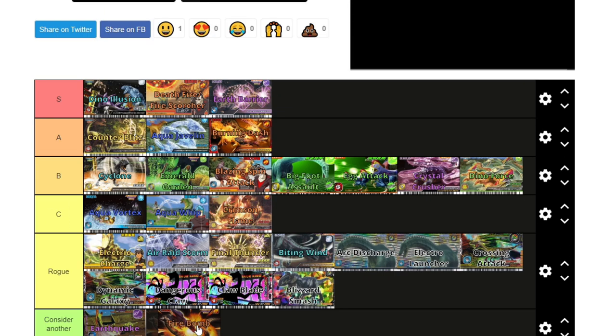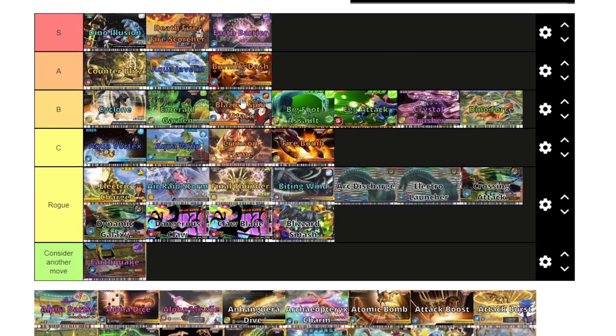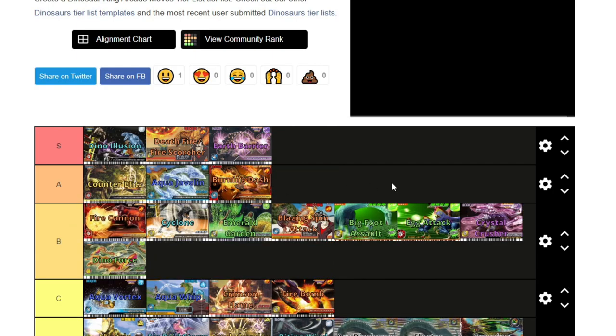Firebomb is interesting: the problem is that it's a scissors move and Death Fire exists. Because I pretty much limit Death Fire in all my tournaments, I'll put it in C tier for coolness. Pretty much 90% of fire dinosaurs are going to use Death Fire over Firebomb regardless of having a scissors crit, because Death Fire is just so good. Fire Cannon is like the coolest fire move ever and it's going into A tier — I absolutely love it. Actually, I'll put it in B tier. Flare Sword is A tier, going below Aqua Javelin, because Death Fire exists and fire dinosaurs have a dilemma: if you use Death Fire you can't use Flare Sword, and if you use Flare Sword you can't use Death Fire.